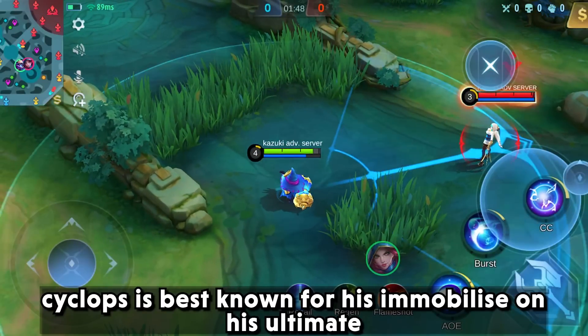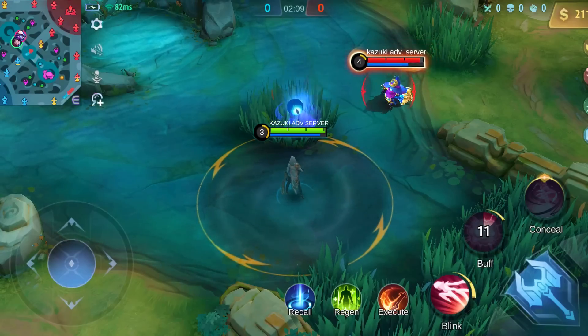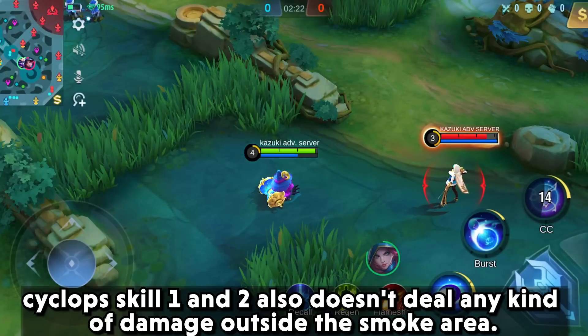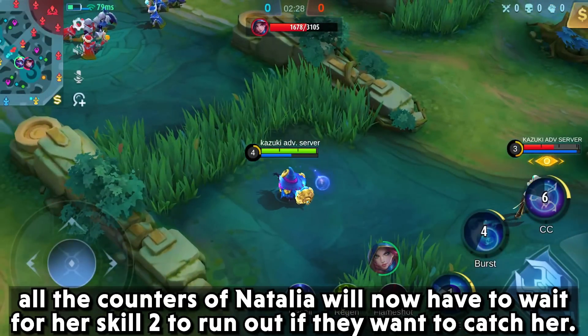Cyclops is best known for his immobilize on his ultimate, but Natalia can also cancel it. Cyclops skill one and two also don't deal any kind of damage outside the smoke area. All the counters of Natalia will now have to wait for her second skill to run out if they want to catch her.